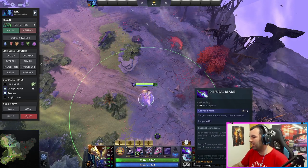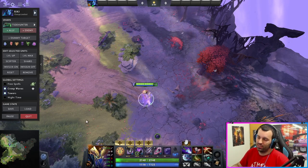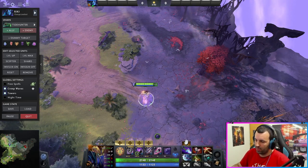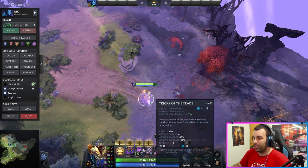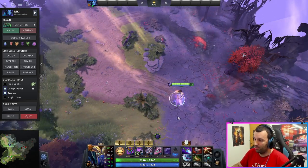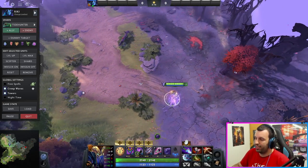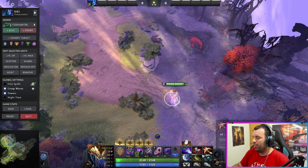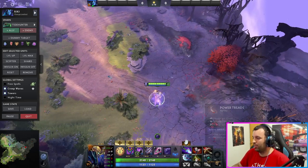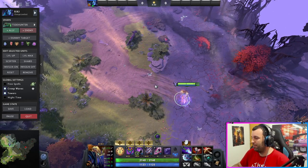You'll be making Defusal, which keeps them more slowed in the smoke. You're kind of building on that whole theme. Plus some items for your other skills like Tricks of the Trade and Manta. A Power Treads as usual — you want that attack speed. Nothing else really here. Just go with these. You can make some Wraith Bands if you want, however you want to play.